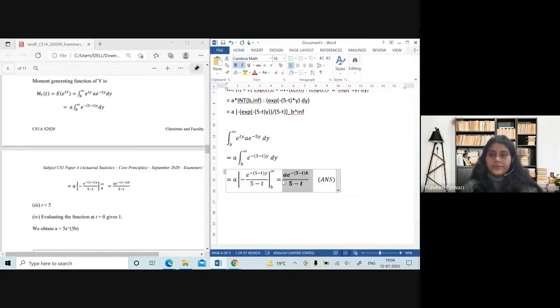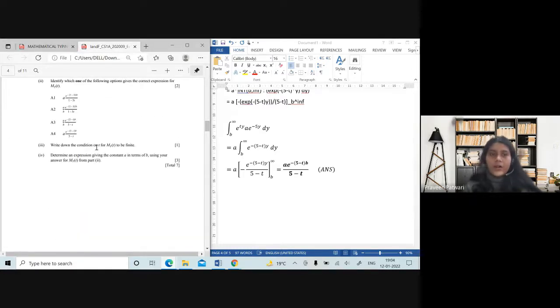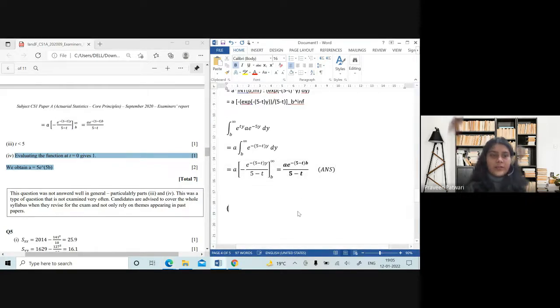Very important: write 'Ans' and highlight your final answer — make it bold preferably. For the last two parts: write down the condition on t for m_y(t) to be finite — a simple theory question. Then determine an expression for the constant a in terms of b using your answer for m_y(t) from part two. Evaluating the MGF at t=0 gives 1, and that is how we obtain a = 5*e^(5b).